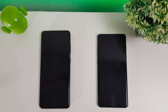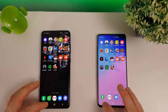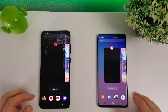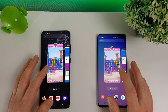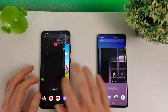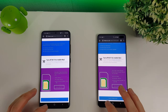Bloons Tower Defense 6 has come out from both phones. Calculator is fine still. Camera checked. Candy Crush is definitely gone from both. Chrome has reloaded on the S20 Ultra but not on the S10 Plus.